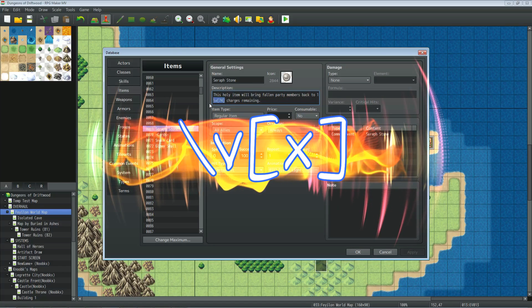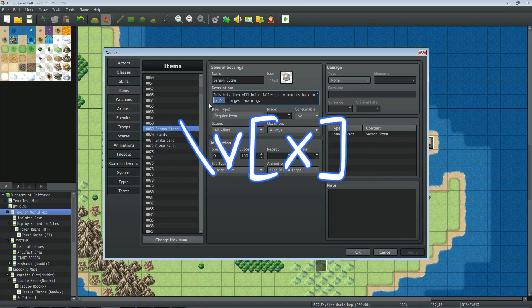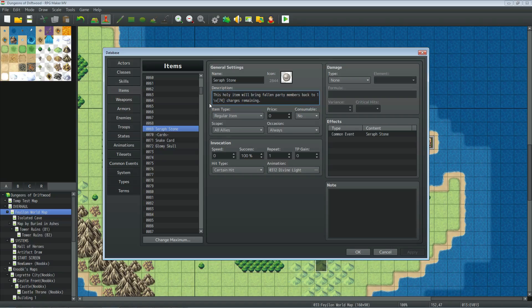Give the item whatever description you want, but you probably want to reference the variable you're going to use so the player can see how many charges are left. Whatever variable number you use, just type \v and put that number inside brackets, and let the player know how many charges remain. If that variable is set to one, it'll say one charge remaining.